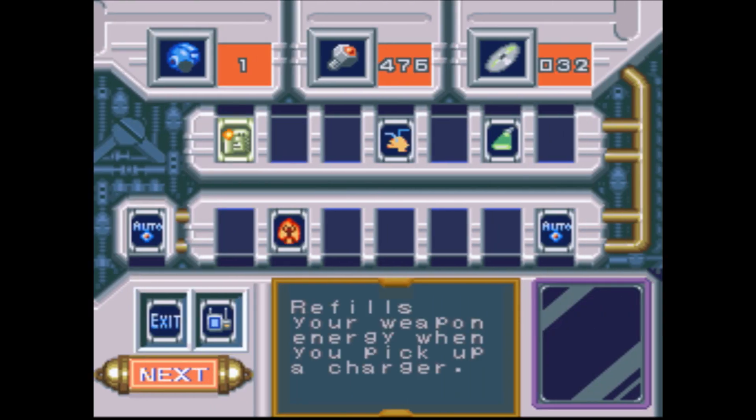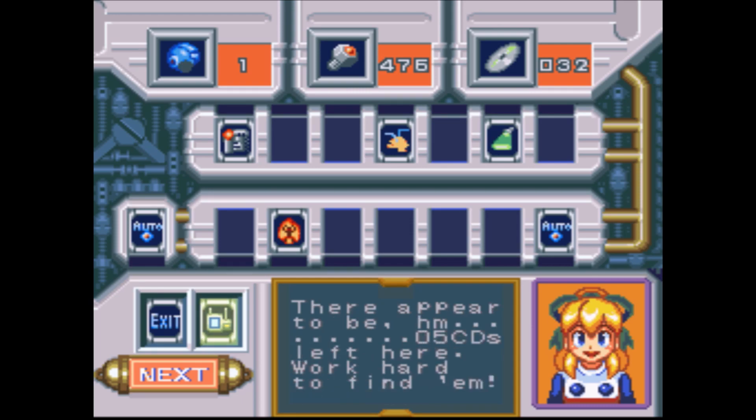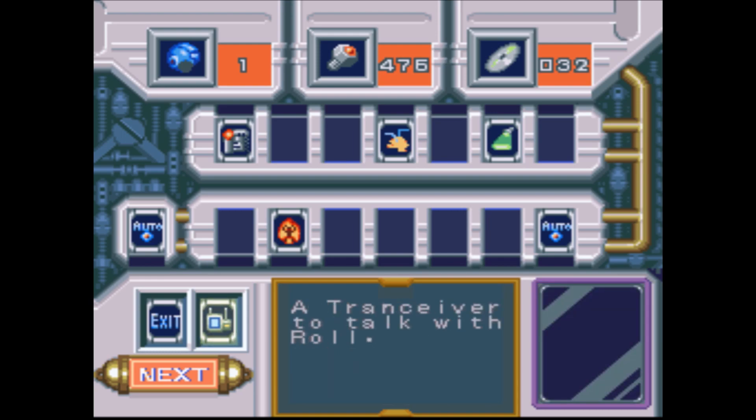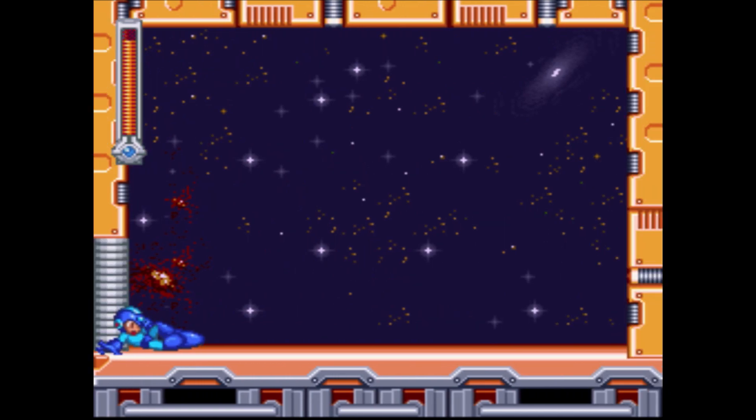I'm going to talk to her again just to see. There are a lot of odd traps and mechanisms on this world — be careful! There appear to be five CDs left here — work hard to find them. Five? God damn, that sucks. She said the same thing about the boss. Alright, it's time for us to deal with Astro Man.